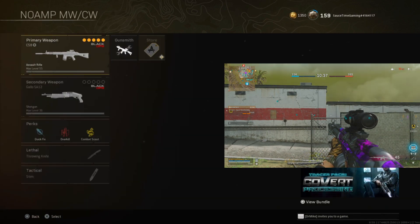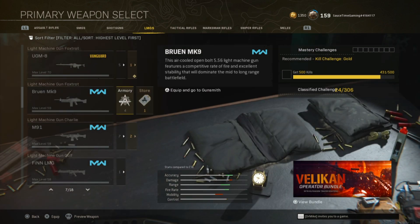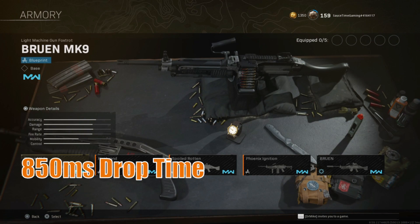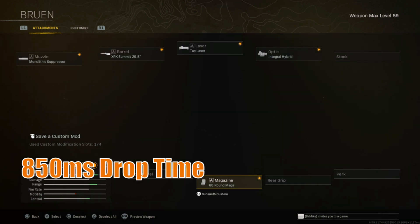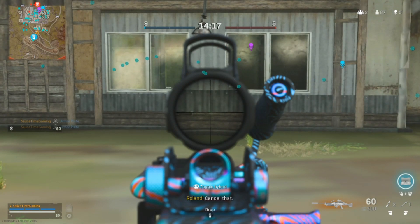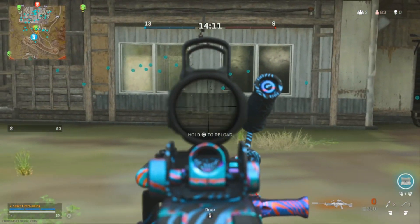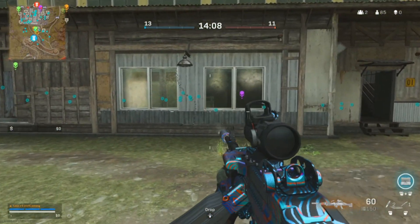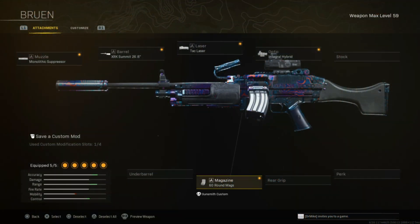Lastly in the Cold War and Modern Warfare category, we look at the LMG — the Bruin Mark 9. Normally this weapon has around 800 millisecond drop time. However, if you run the 60 round mag — which you probably noticed when you picked it up from the prison roof in Rebirth Island — it gives it a 367 millisecond drop time, making it effectively an amped weapon. The build is Monolithic Suppressor, XRK Summit 26.8 inch barrel, Tack Laser, Integral Hybrid optic, and the 60 round mag, which is imperative for this no-amped build. You can change the Tack Laser for the Commando Foregrip if you want, but I don't want to lose too much aim down sight speed.